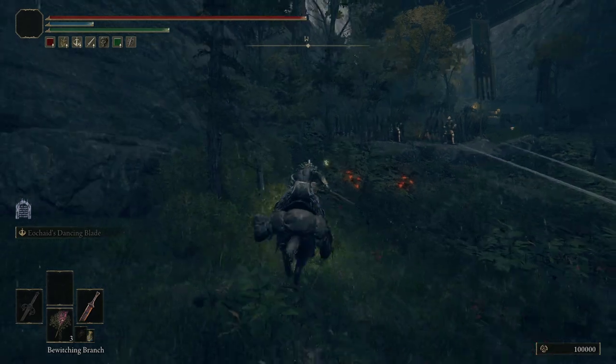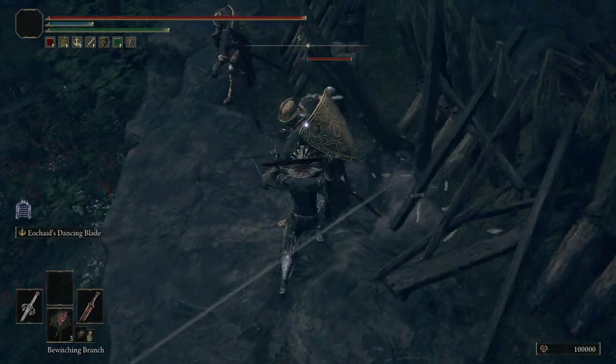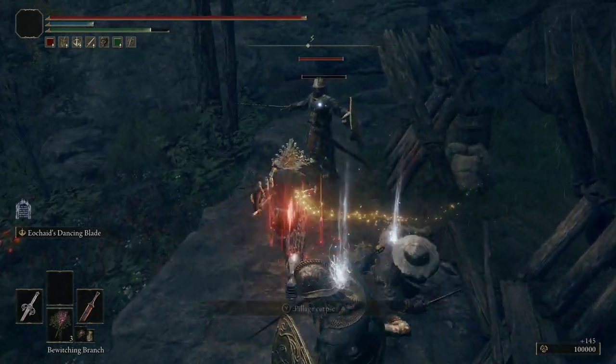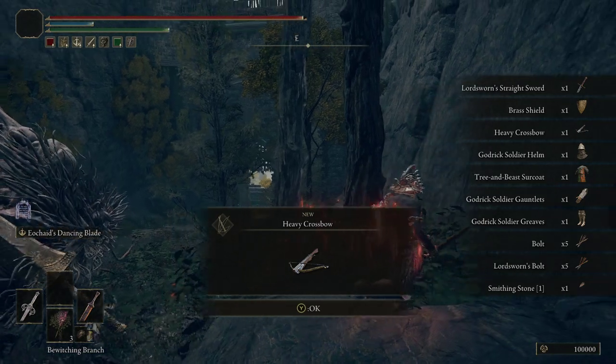I have my drop rates turned up so that you guys can see the item dropping. It might take a few more kills for you than for me, but these guys do drop the heavy crossbow — and you can see it right there.